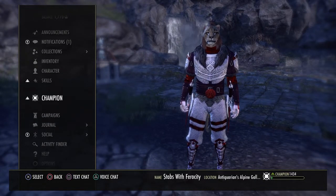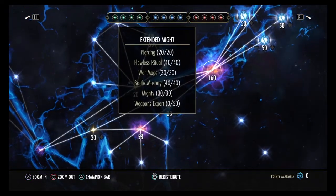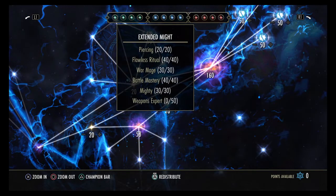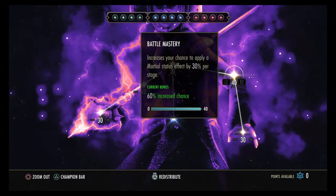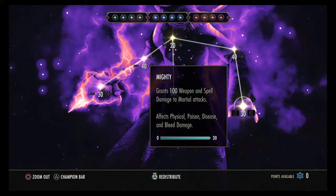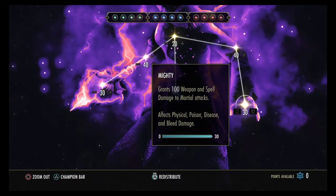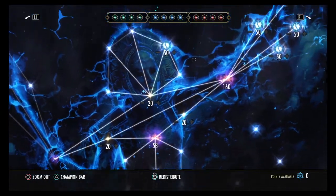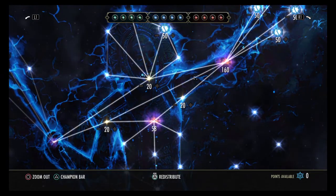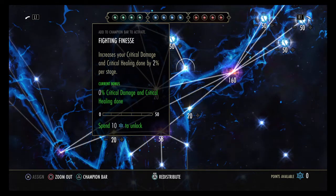When it comes to Champion Points, first thing to look at is this is really high because I'm running Flame on one Dagger and Poison on the other. Since I am doing that, I'm running Flawless Ritual, War Mage, Battle Mastery, and Might. If I was running two Flame I'd only do one side. If I was running two Poison or any form of Physical, Bleed, or Disease damage I'd only do the other side. But with me running Poison and Flame, I do both sides of this mini tree. Also, I'm on a Khajiit — Dark Elf and Khajiit are considered the two highest for Stam DPS, particularly Templars.